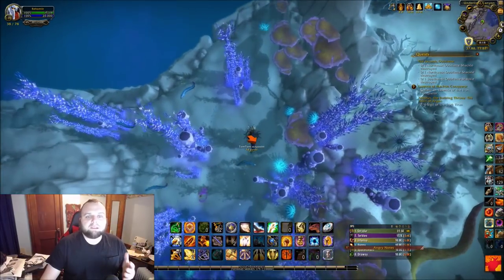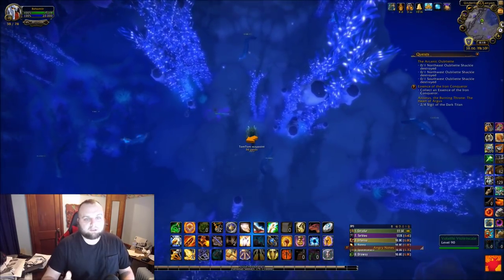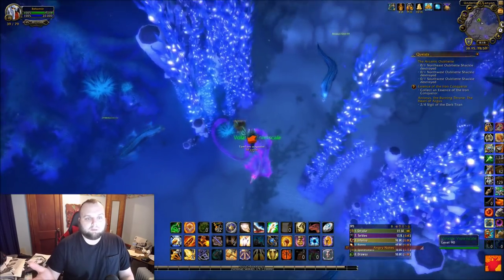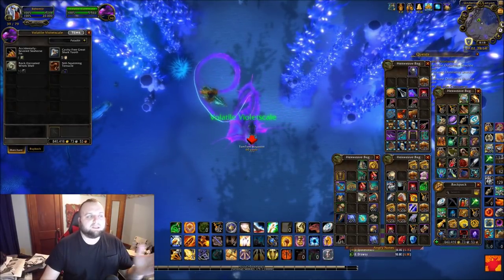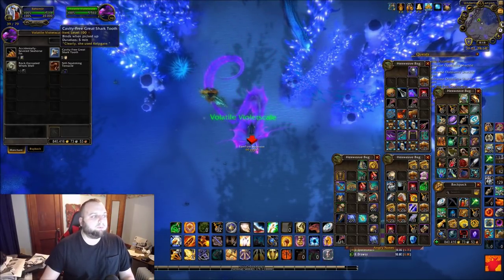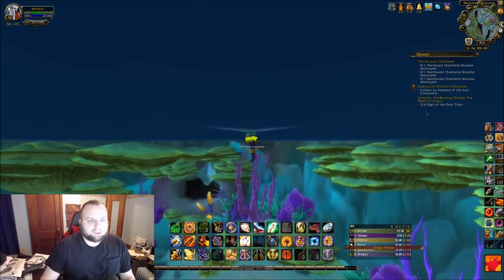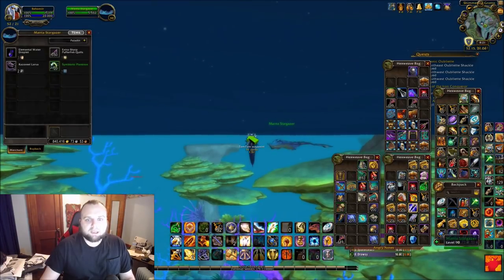You're purchasing 500 seashells and using all of them — 100 Cavity-Free Teeth cost five seashells each, so you use all 500. Just use everything going forward at all times. There's the Volatile Violet Scale — I'll show you them. Next we're going to head to the Shimmering Expanse at 53, 22 to the mob Manta Stargazer and trade for 50 Razor Eel Larva. This one's right at the top of the ocean so it's really easy to get to.